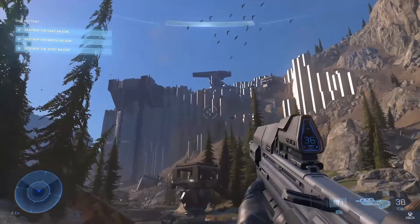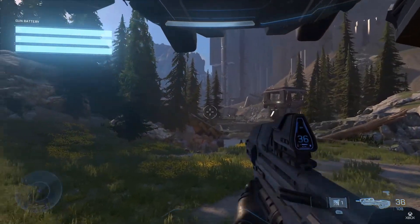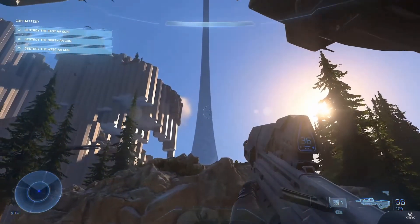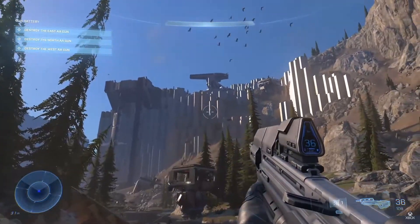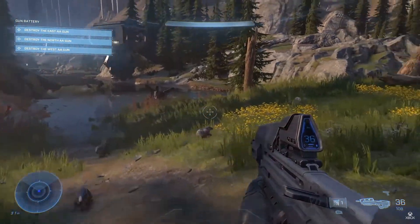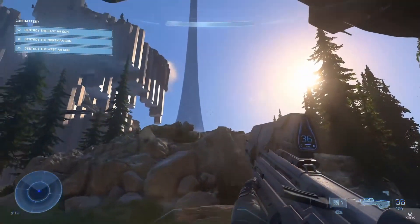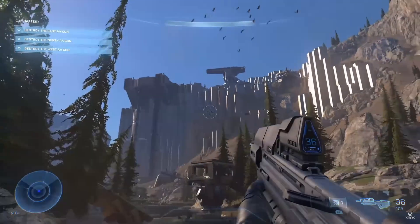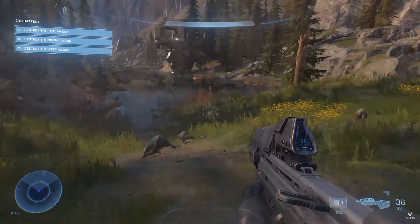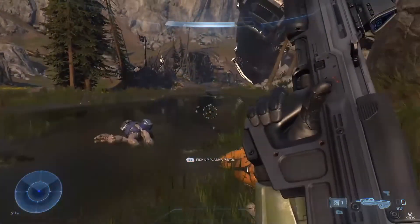Another nod to classic Bungie: we see these little critters running around and birds flying on this Halo ring. A lot of people wanted to see indigenous species just chilling on the ring, and we get that. Bungie was going to have like freaking dinosaurs in Combat Evolved, so it's good to see 343 giving us species native to this ring. We get into some gunplay and round the corner to see that 343 kept the classic design of the grunts.